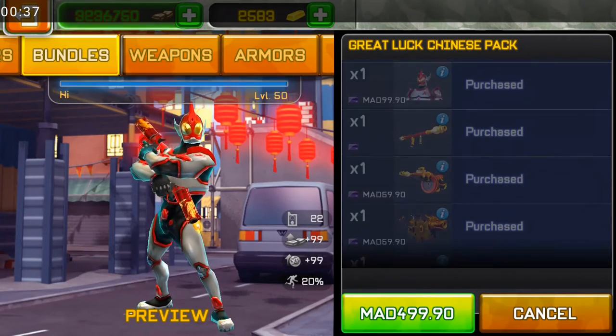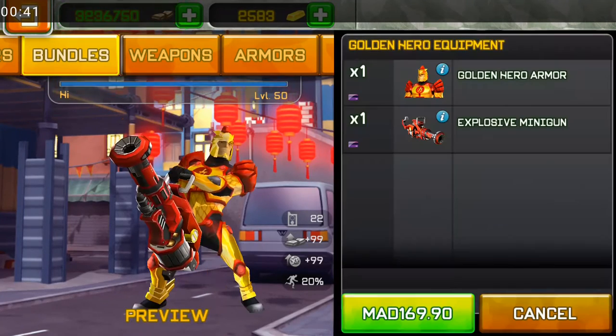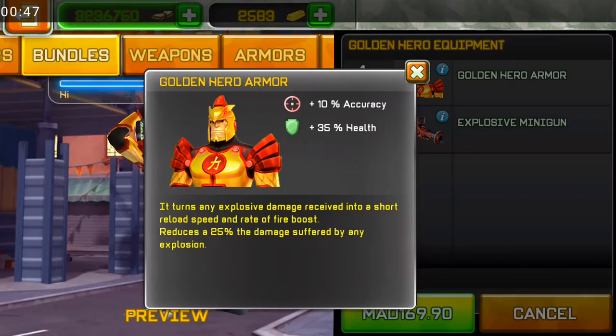Here are the last year event weapons and skins. We have the golden hero armor which comes with the explosive minigun — you can see the stats.